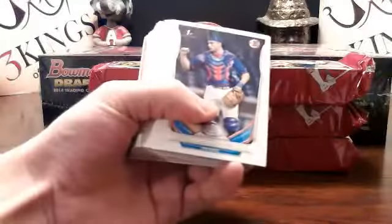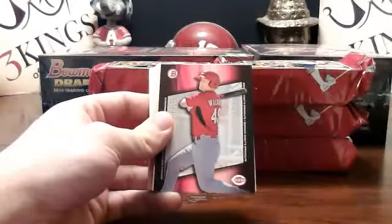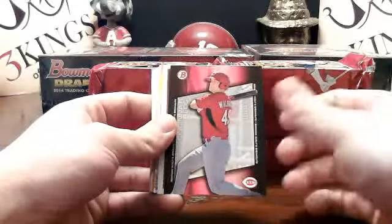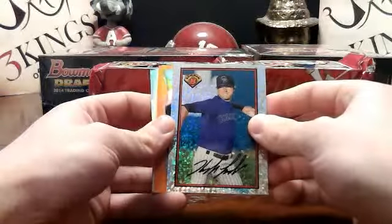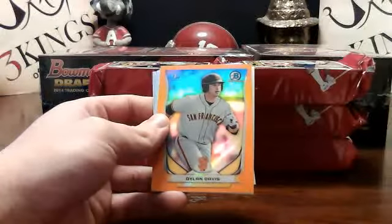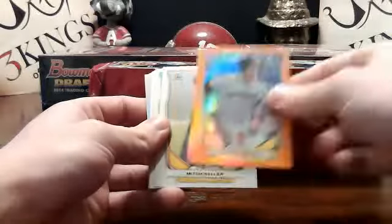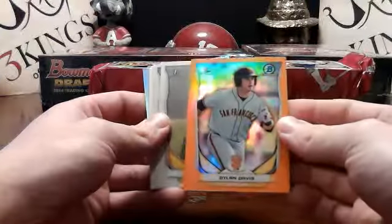Orange is the color you want to see — I like it. We got a Luis Severino silver ice for the Yankees. Kyle Waldrop scout breakout for the Reds. Draft night — Bowman is back. Kyle Freeland for the Rockies, and then we got an orange refractor Dylan Davis for the Giants — that is number 14 of 25. Always want to see the orange and the chrome.